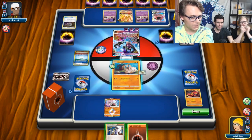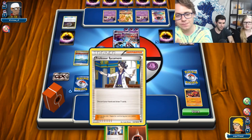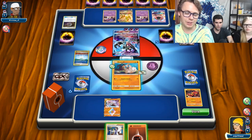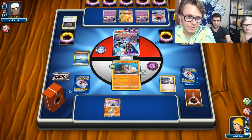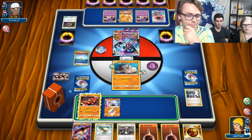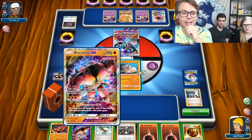I think you're probably just Sycamore. We also play Super Rod, so energy is recoverable. I think you Sycamore trying to hit a Max Elixir on that Rockruff and hit a Baby Buzzwole into it. What if I attach to the Rockruff and try to hit a Max Elixir onto a Baby Buzzwole? All right, let's see what we got. We've got a Baby Buzzwole, but it still feels kind of bad. You have to smack with him — you can't go in with a Buzzwole GX.